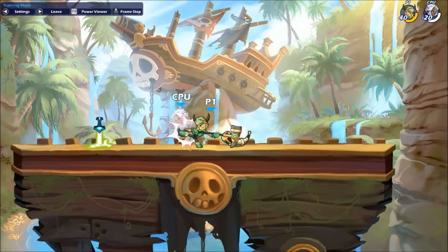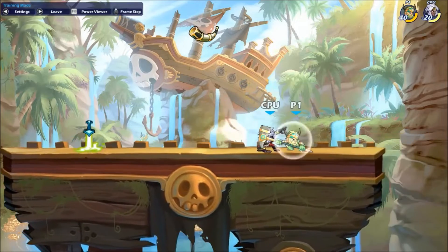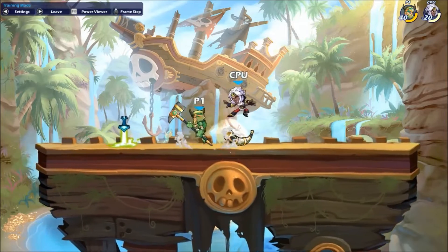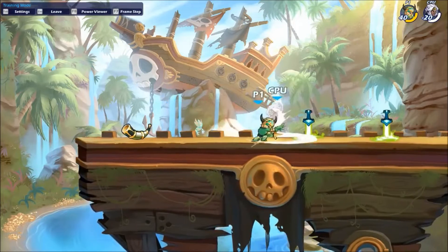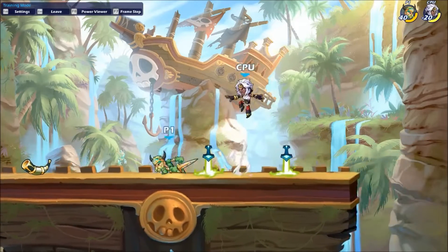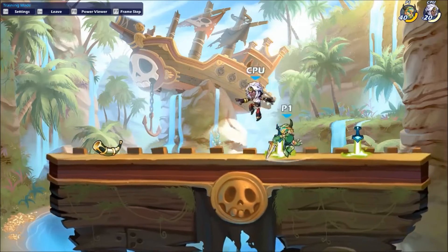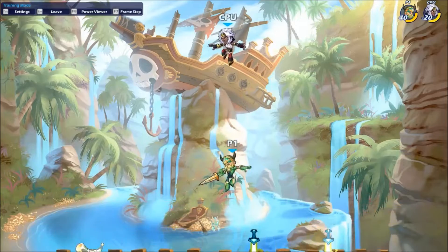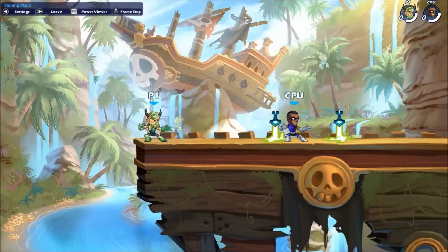Welcome back to the dojo. We are on episode 3, which corresponds with lesson 3 in the written guide linked in the description. We're going to be talking about neutral game — how you want to position yourself and move in real matches, and what options you want to use to close out games.